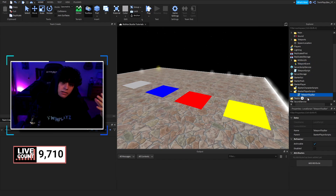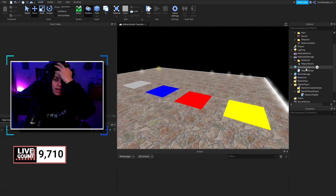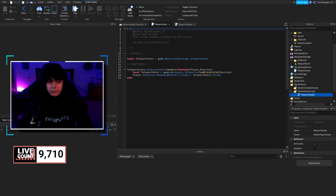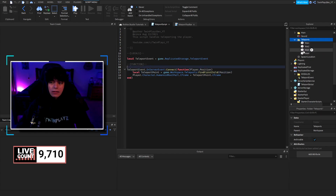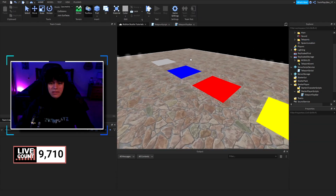On the local side, we let the player click a GUI that's only theirs, and when they click it, it sends an event up to the server. In the main script, we have the teleport event located in game.ReplicatedStorage. On the server event we grab the player and the position, create a new teleport point using game.Workspace.Teleports FindFirstChild, and if the name matches, we teleport them by setting the HumanoidRootPart's CFrame.